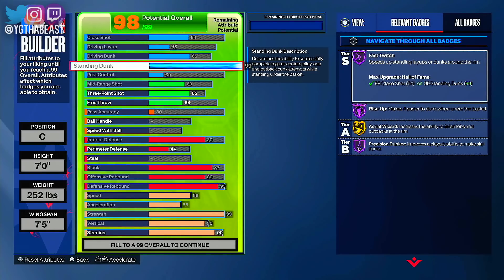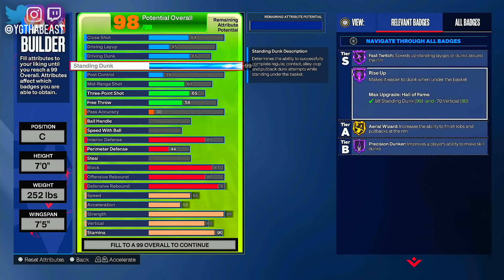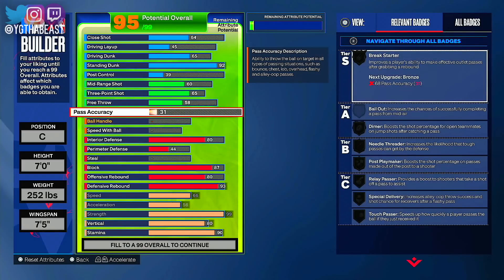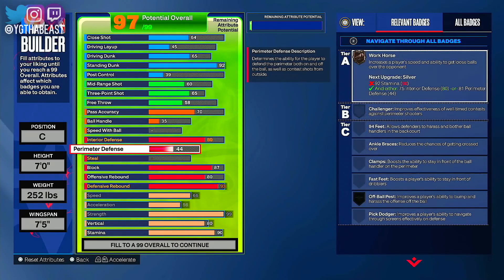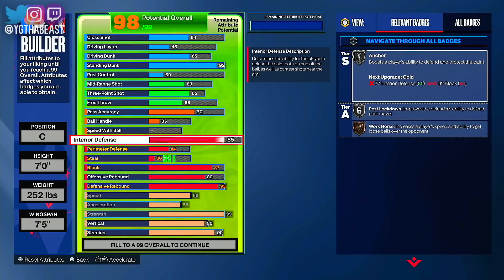I'm interested to see if this 99 strength is really going to hold up, especially for bigs — bulldozing, bagging people down, things of that nature. I will say I wouldn't want to have less than 90 strength if you are a big. It does depend on whether you're playing Park or Rec — you really have to decide which one you're playing to know if you need 99 strength.